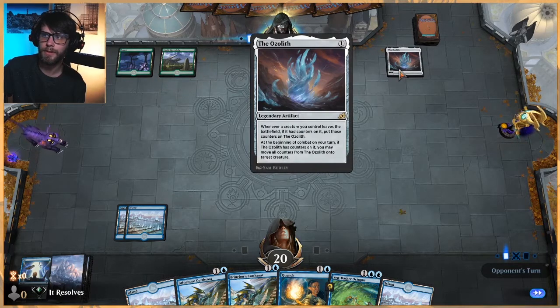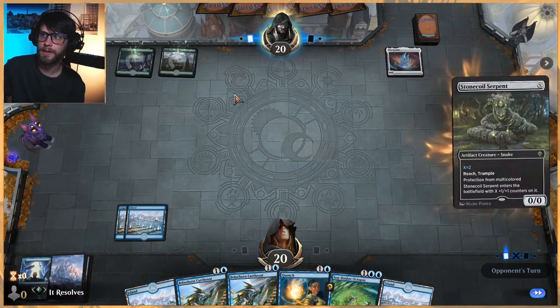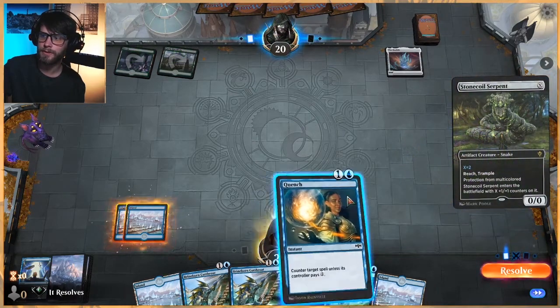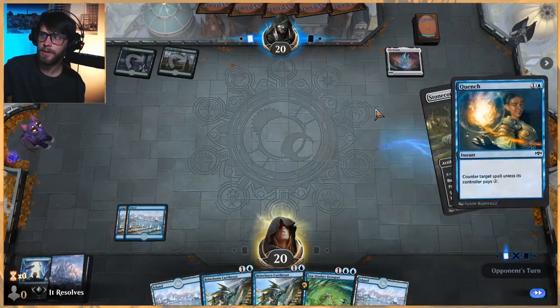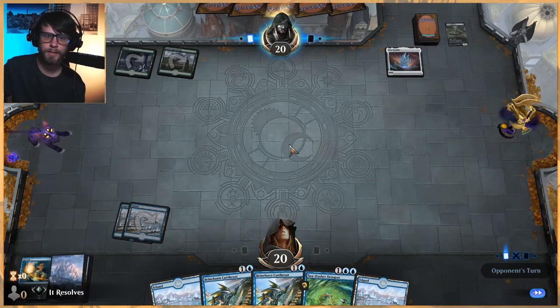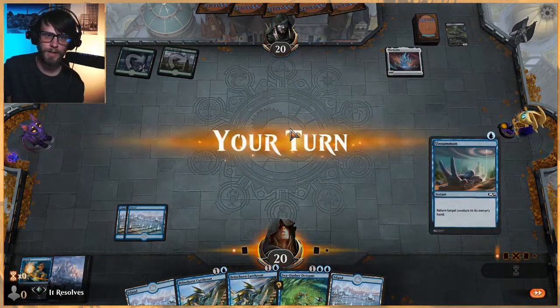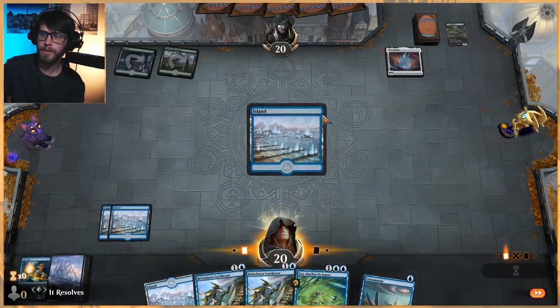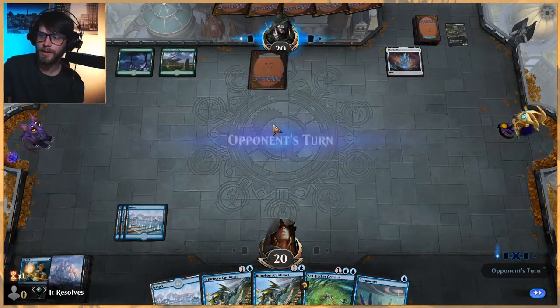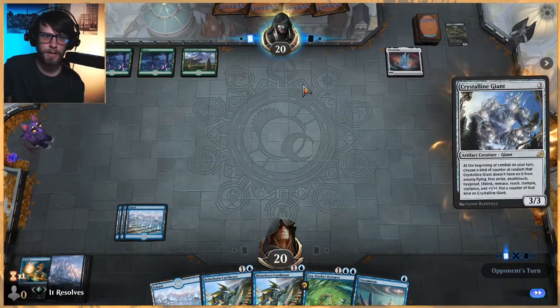Most likely going to Quench something. This is a really, really cool deck if that's the one I'm thinking it is. Looks like this might just be a Mono Green version though. Let's go ahead and Quench that. We are a little short on counters, but I do think getting that off the table right now is just a really nice way to blank their turn. And here we get a nice way of playing Cutthroat and then Unsummoning whatever they play here.